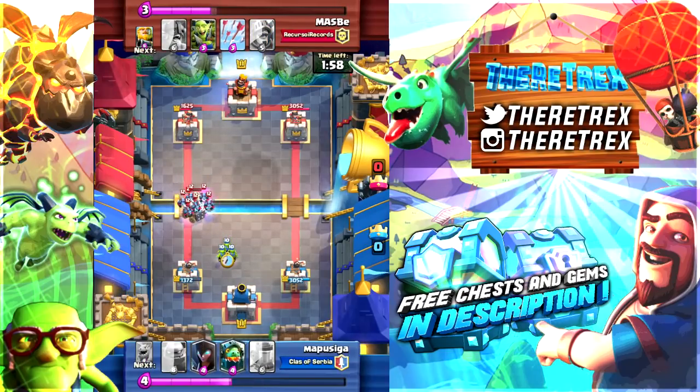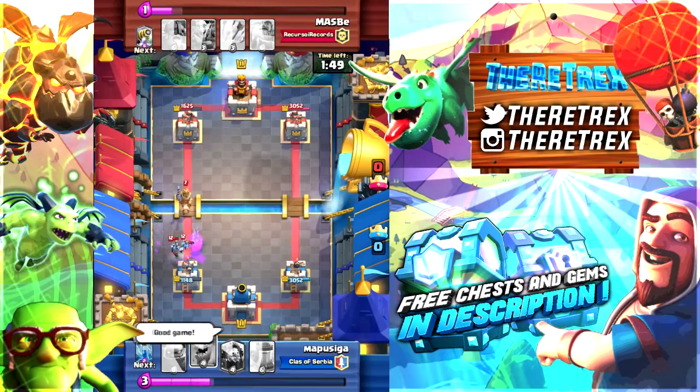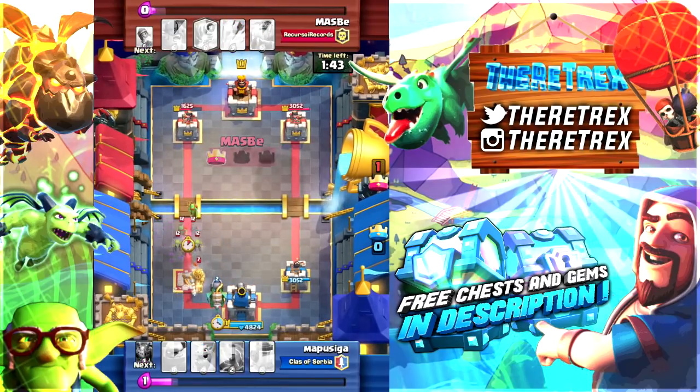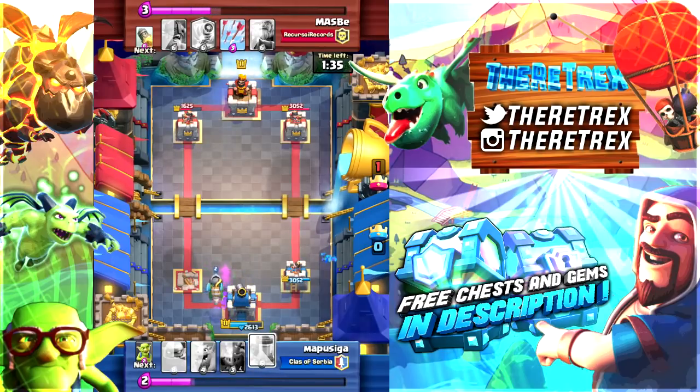So the zap comes into play here because in the middle of him hypnotizing an opponent's card you could just zap this guy and he would reset, meaning there's no chance he could hypnotize your card. So now that we've taken a look at the Hypnotist's card and stats, let's take a look at the video that Sardar made — the introduction trailer kind of commercial for this card. Remember to check him out in the description because this guy is one of the best, if not the best, Clash Royale concept designer I've seen.